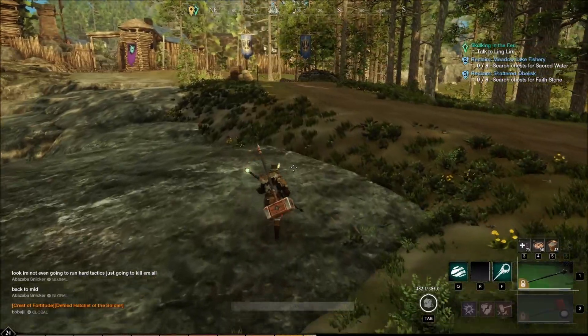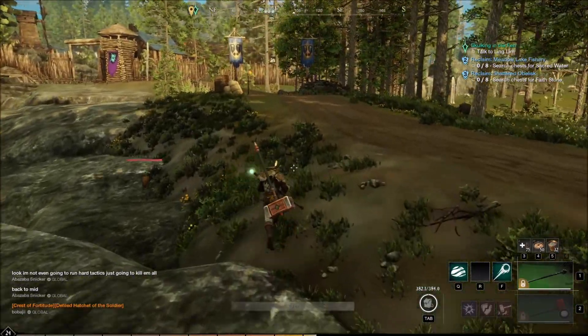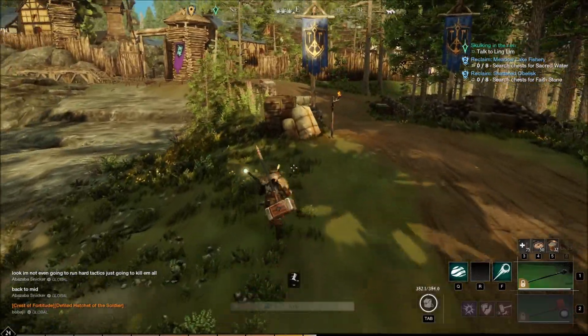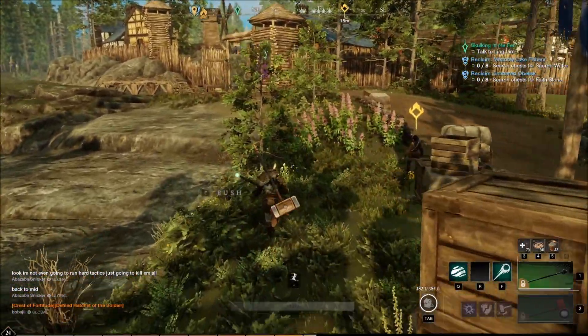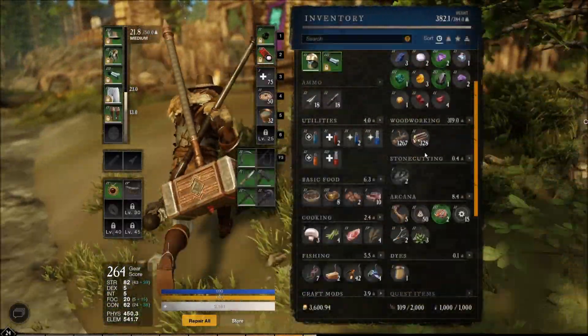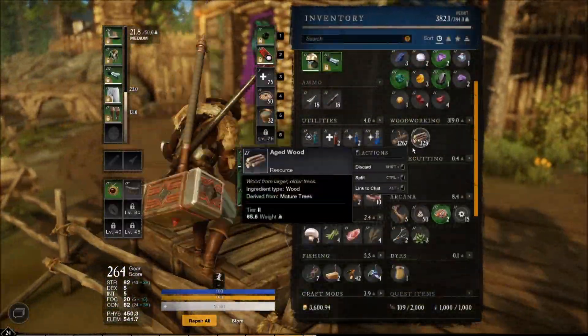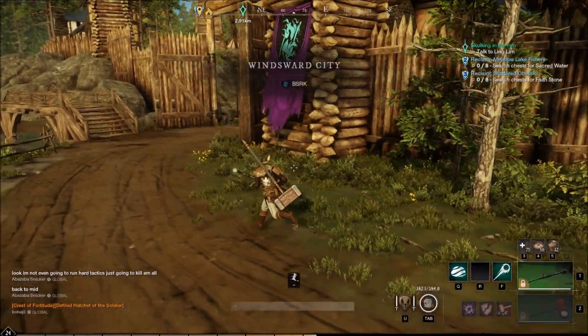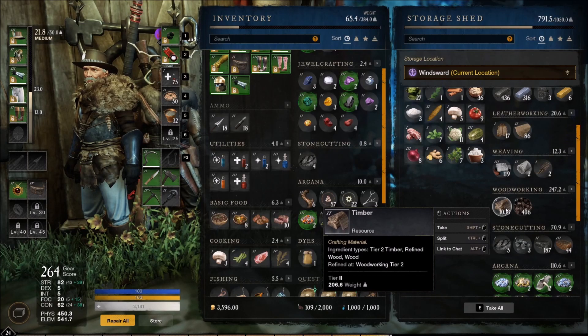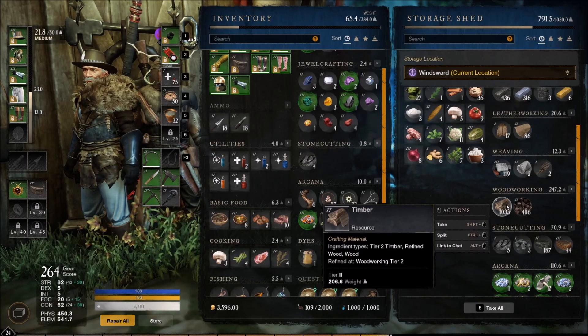I had recorded the 50 milestone perfectly, and right when I hit record, a semi-truck in front of my house blew his horn — that's just life. But we can cut mature trees now. I'll be using the aged wood for charcoal for our higher tier ingots, and the green wood for timber to train engineering. We got over 1,000 timber from that session — that is awesome.